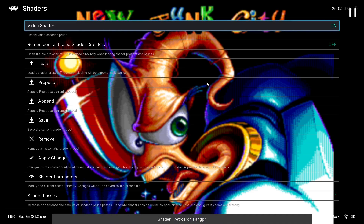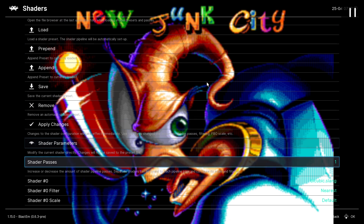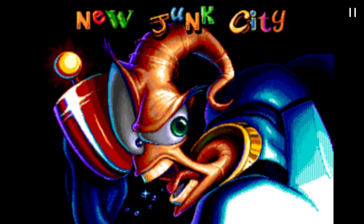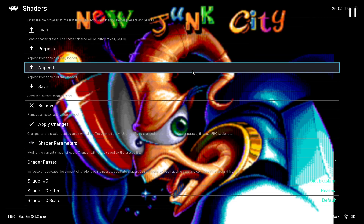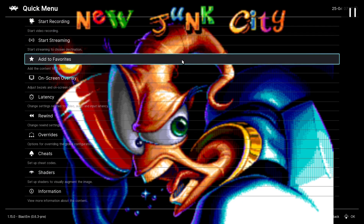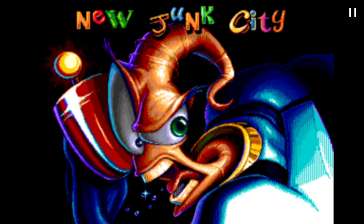Turn on B-spline — just the bicubic preset with B1 and C0. You can already see that the pixel size is not so ridiculous anymore. That's already most of it.